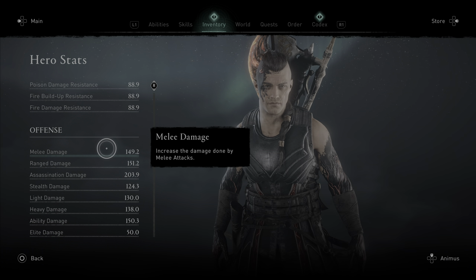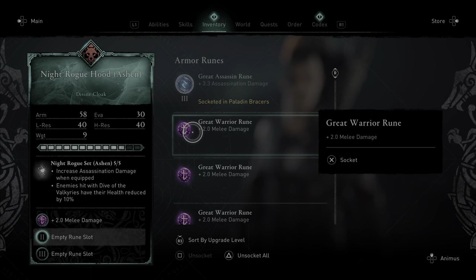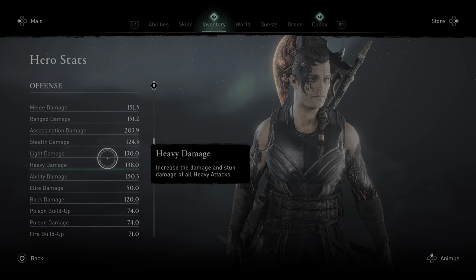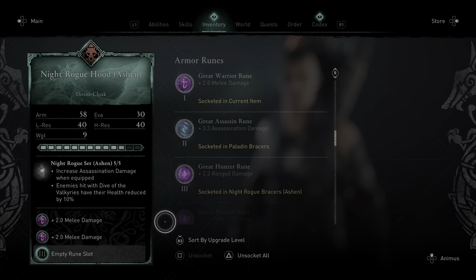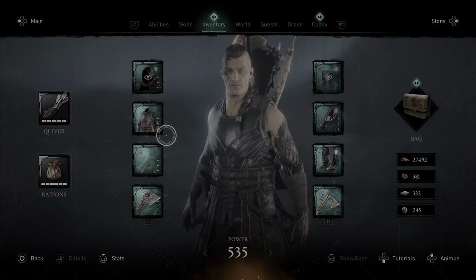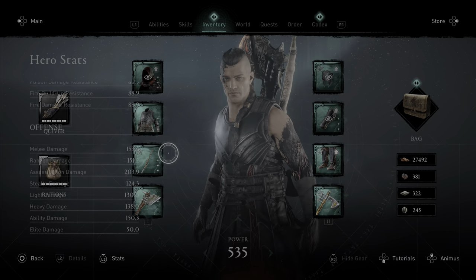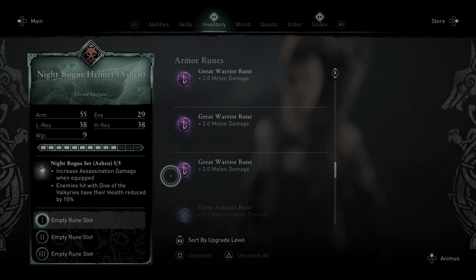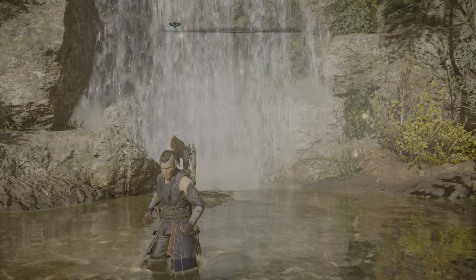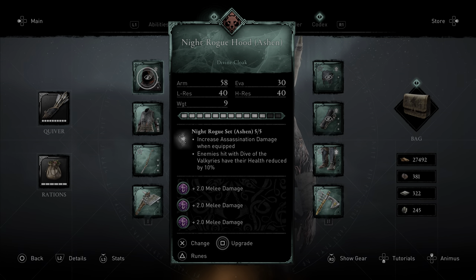The smaller runes, however, do stack. Melee damage of 149.2 — we'll add another melee damage rune and we're at 151.5, then 153.6, then 155.5. They keep going. You can put one on every piece of armor. For this test I was using melee damage.